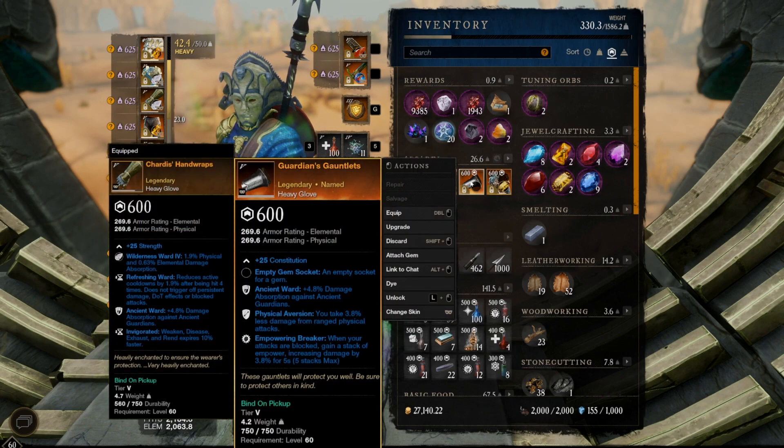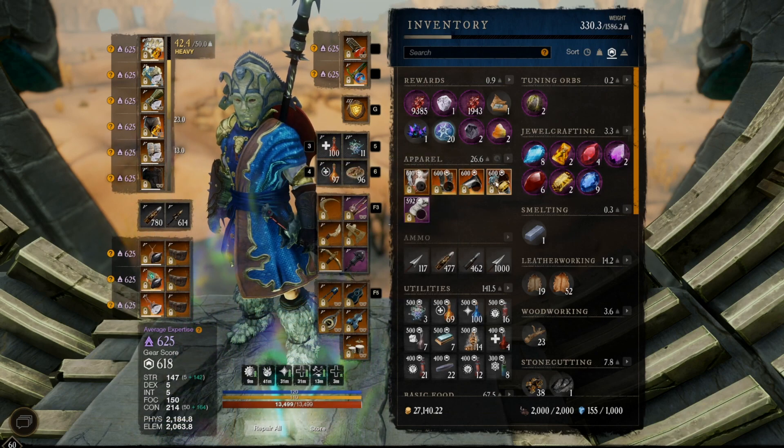The gauntlets are probably the hardest to get. They have full con, ancient ward, physical aversion, and empowering breaker, and the only way to get them is by defeating Anpu in the Anuket expedition. I don't think they're the best gauntlets for PvE tanking — empowering breaker isn't that great because enemies in dungeons will be blocking your attacks. That's why I personally don't wear the gauntlets. But if you do want them, Anuket is the place to go.